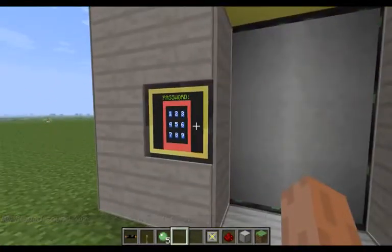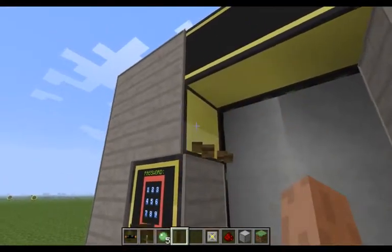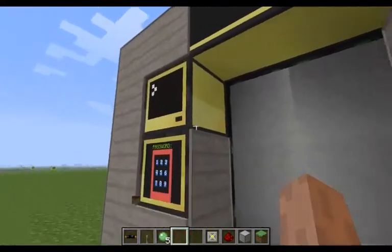This is a monitor. This is a button API. The computer is here — you guys can see it.